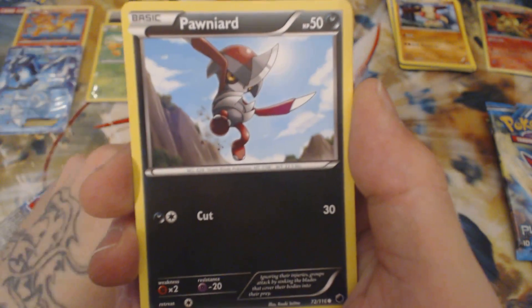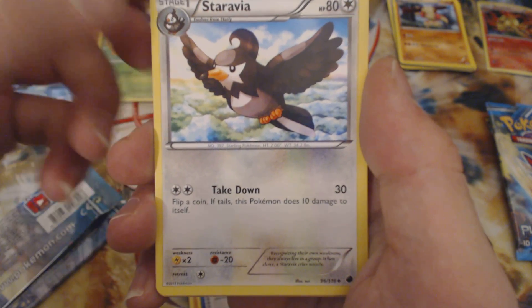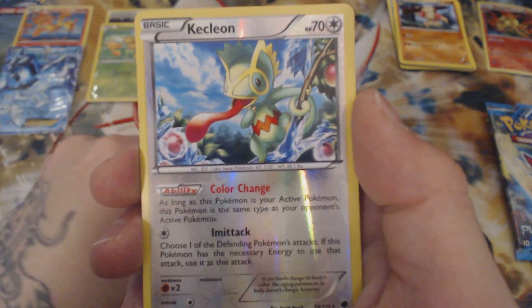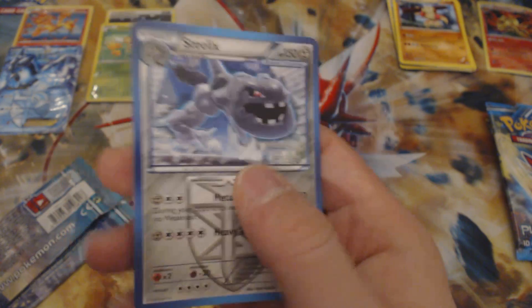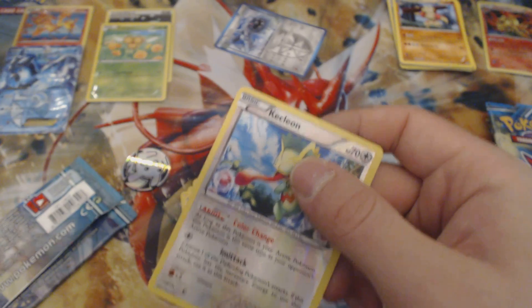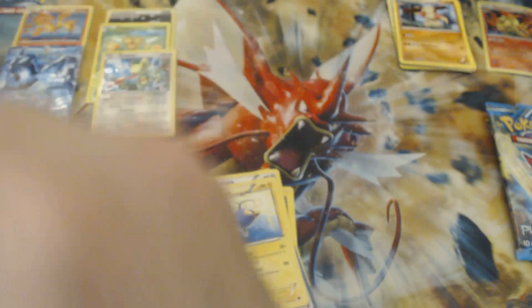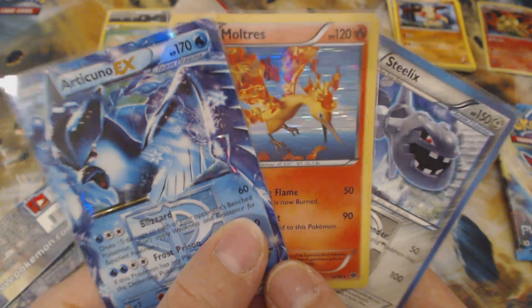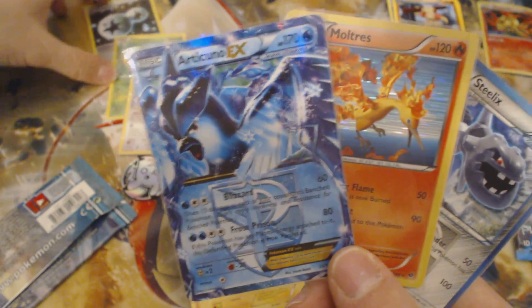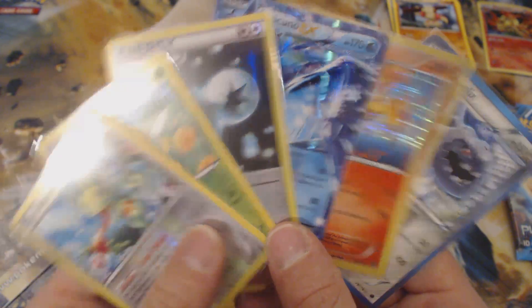We got a Manakita, a Ponyard, a Nidoran, a Mankey, a Sassina, a Team Plasma Ball, a Staravina, a Lantern. Our reverse is a Claceon, which is a rare, and our rare is a Steelix. Not bad pulls at all. So we got our Steelix, an Articuno EX, and a Moltres — there are the three legendary birds. We'll throw the double colorless up here too. That's what we got out of these packs.